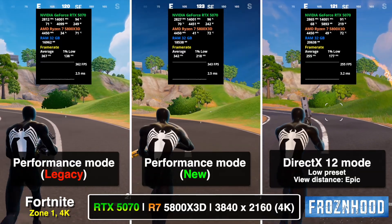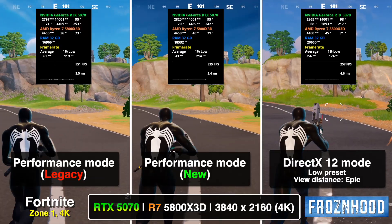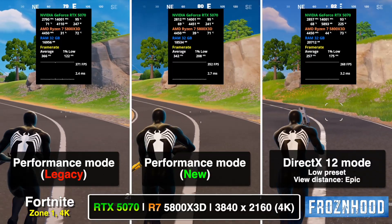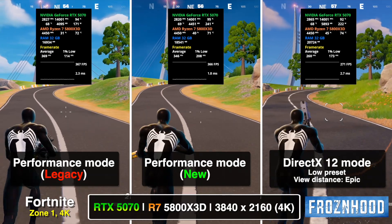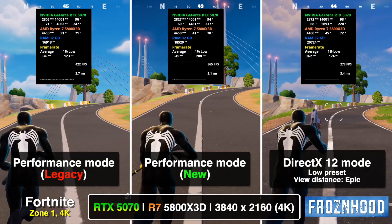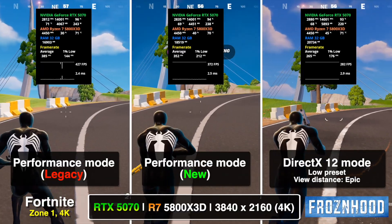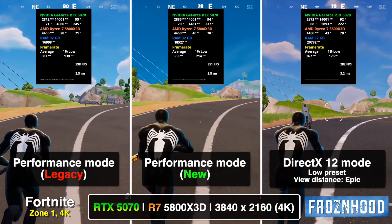Let's look at the first zone in 4K. Here you can see the issue I mentioned with Legacy Performance Mode: nearly 400 average FPS, but only about 120 1% lows. You can feel that gap in smoothness even without watching the precise numbers. The new Performance Mode delivers a similar average FPS while roughly doubling the 1% lows, resulting in much smoother gameplay — and it even looks better. DirectX 12 mode also offers significantly higher 1% lows than Legacy Performance Mode, which is why it was my preferred choice.